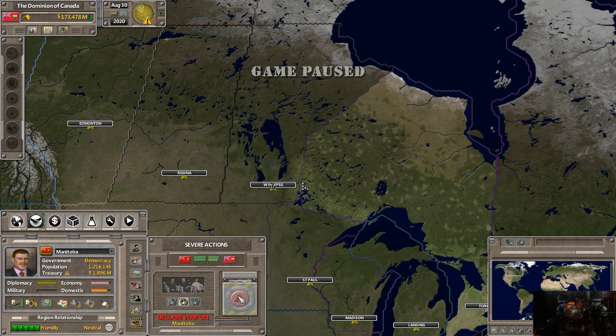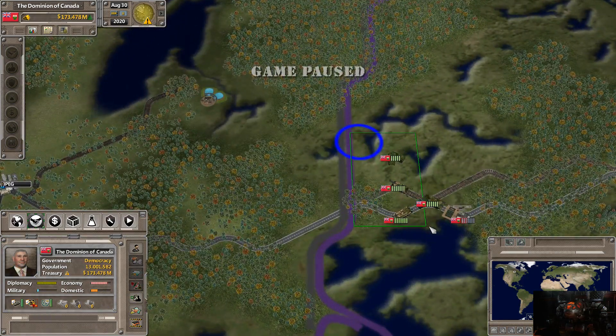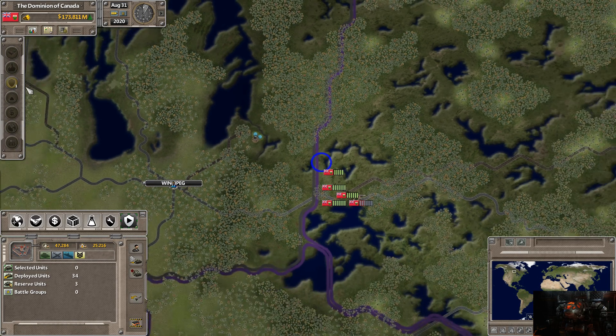We are going to war with Manitoba. I'm going to order everybody to entrench. War declared — let's see if anyone else gets involved in this war.